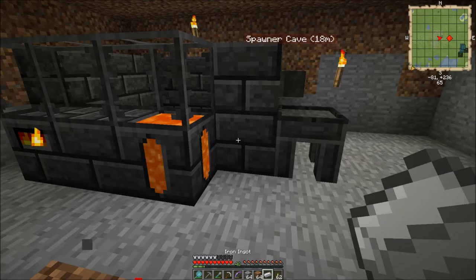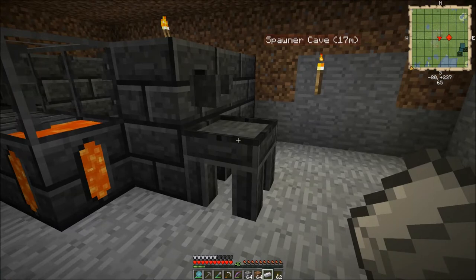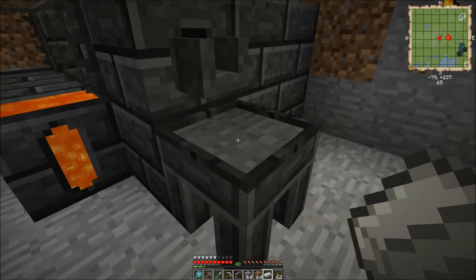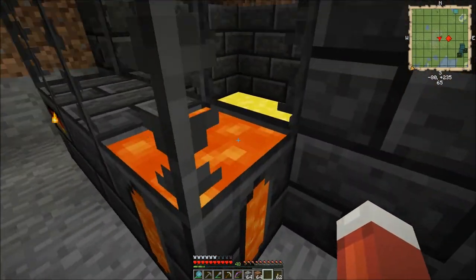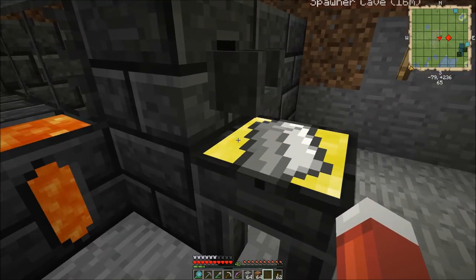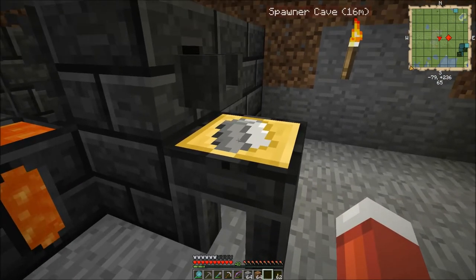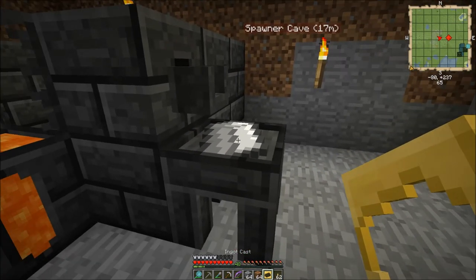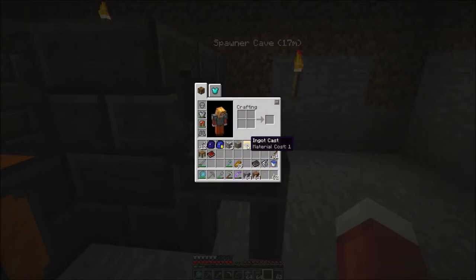So you just take your ingot — it can be any ingot, I just grabbed an iron one — walk up to the casting table, right-click it, and that will set your item down. Then with your molten metal inside, just right-click the faucet and it pours out. Wait a second and it changes color, meaning that it has cooled. Then just right-click it and pop it off. Now I've got an ingot cast — material cost 1. That's going to come in very handy, because if you're trying to make an iron shovel, which has a material cost of 1, and you put an iron ore in, it gives you 2 ingots worth — so you'll still have a material cost of 1 left to pour out as an ingot.